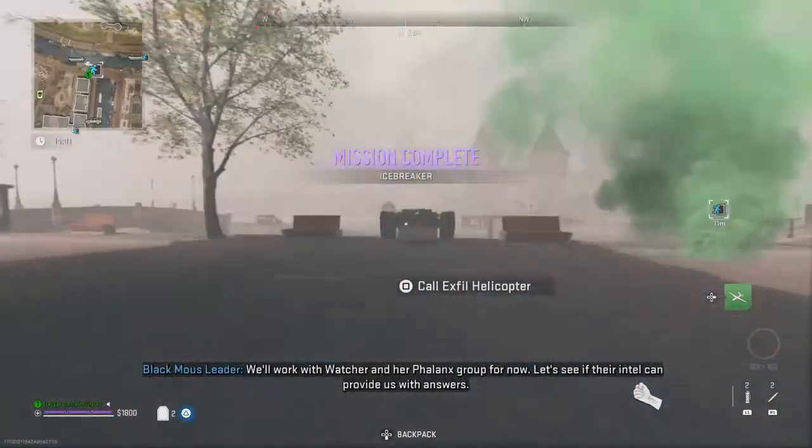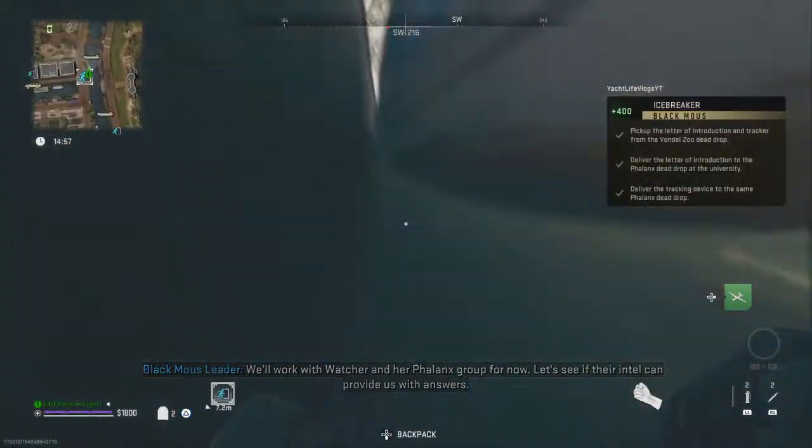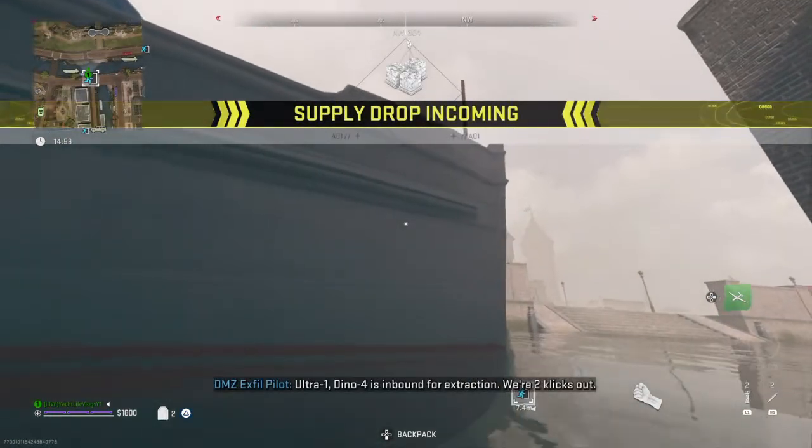We're working with Wachter and her phalanx group for now. Let's see if their intel can provide us with answers. Ultra 1, Dino Force inbound.